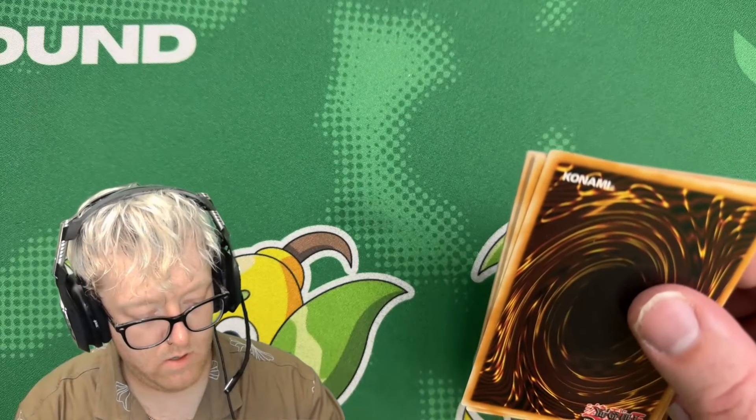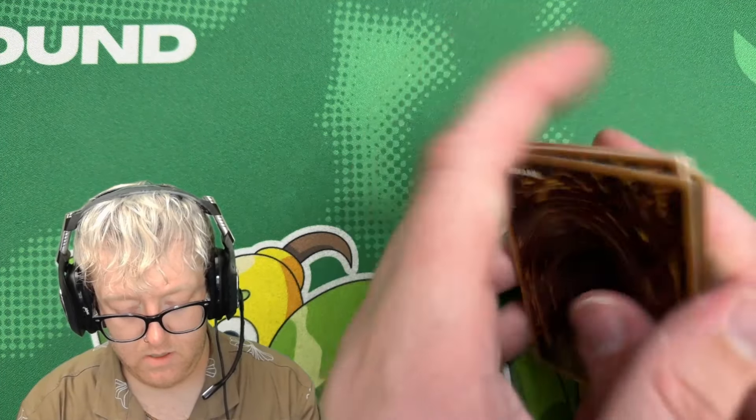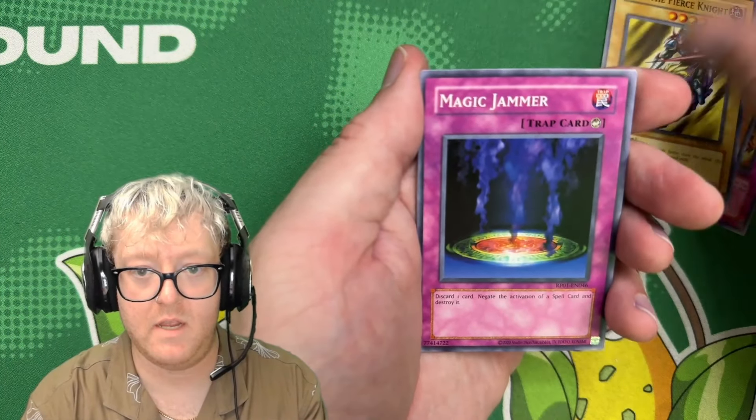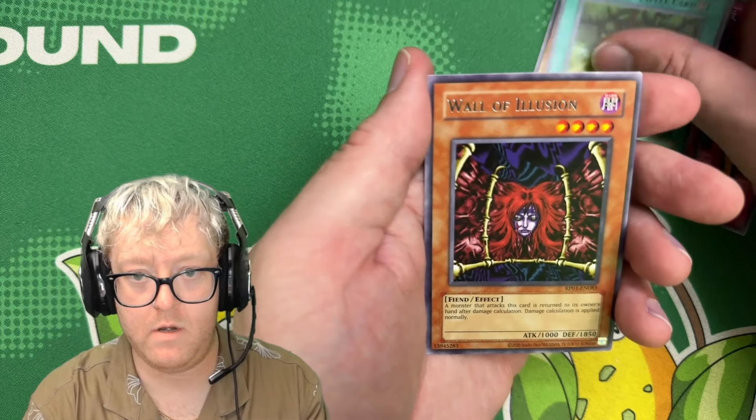Next pack. We got Trap Hole again, Man-Eater Bug, Gaia the Fierce Knight, Magic Jammer, Black Illusion Ritual, Manga Ryu-Ran, Gaia Power, Wall of Illusion. Nothing too crazy. Next pack.